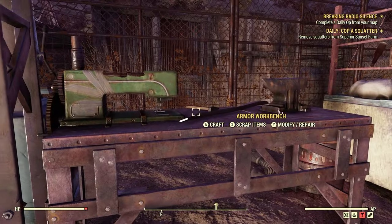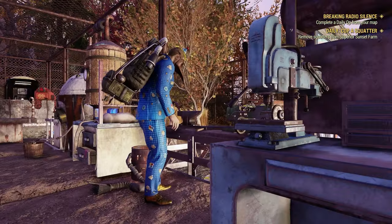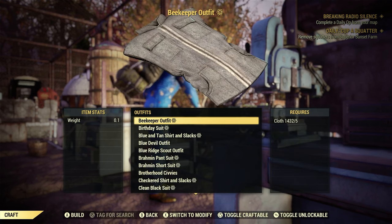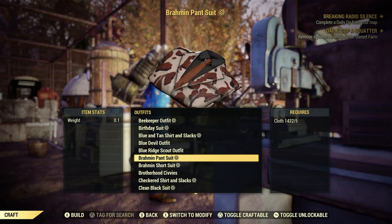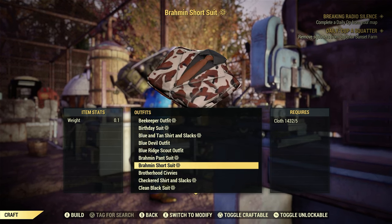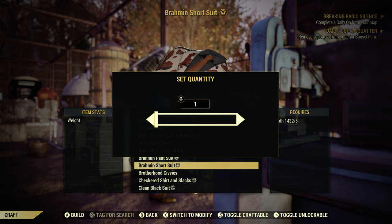Let's back out and go to the old Armor Workbench. We're going to go Craft, down here to Outfits — down here to Brahmin Short Suit, this one here. We got the Pantsuit last week; this is the Short Suit. Five Cloth to Craft. Let's go ahead and craft one.